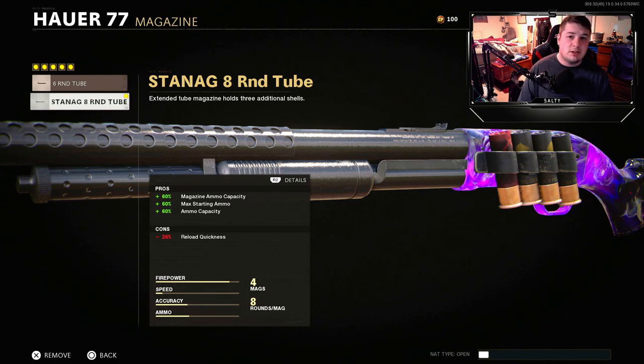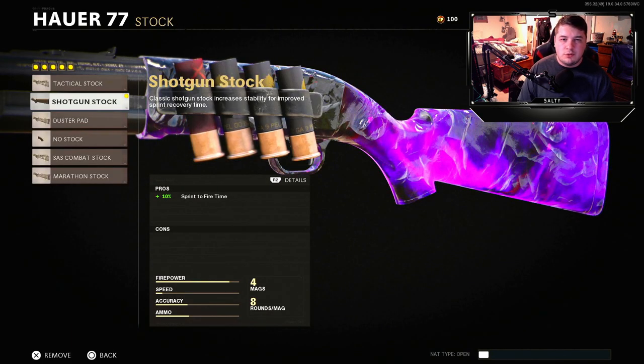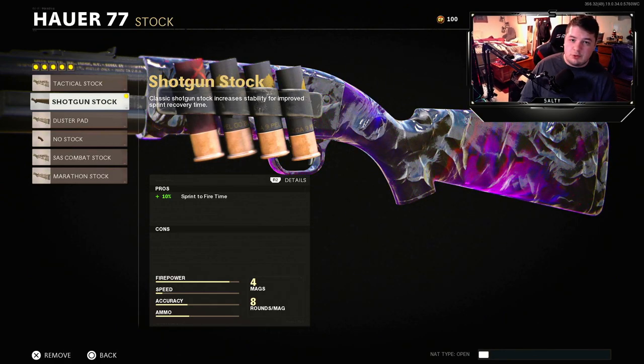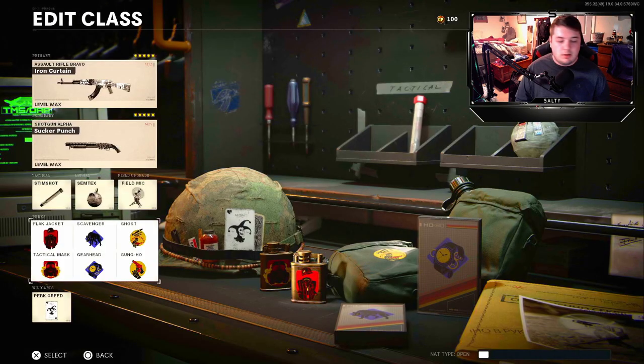To finish this off I went with the Shotgun Stock for sprint-to-fire speed. Sprint-to-fire speed while hip firing is very important — it speeds up the time from when you start shooting. If you're coming at a full sprint you can shoot a lot quicker than you would be able to without that extra sprint-to-fire speed.